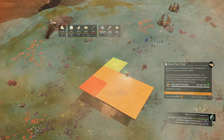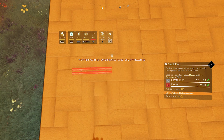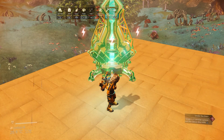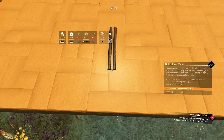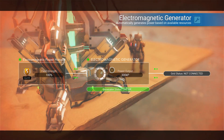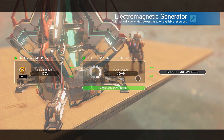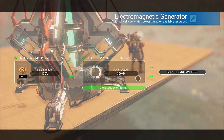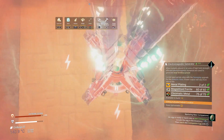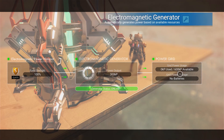Now, the same thing we did with the mineral hotspot — we will create a platform, locate the maximum percentage, and place the supply pipe as the marker. Open up the build menu, select the EMG, and place it where you've marked the maximum yield. Toggle to the wire to find the ideal position, then toggle back to the EMG and place it. The EMG is now generating 300kps at 100% yield. Remember that one set of extractors uses 200 power, so one EMG is enough to power one set. We have two sets, so we need another EMG — place a second EMG on top and connect them together. 600kps at 100% — that's nice.